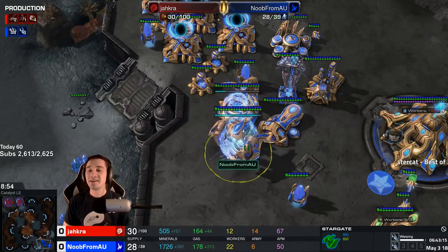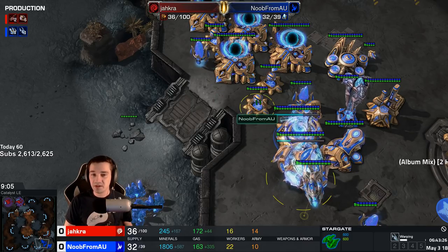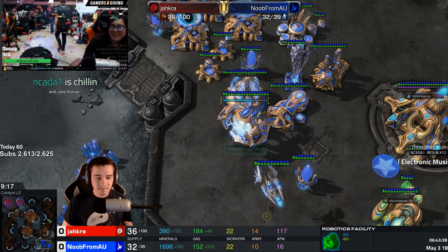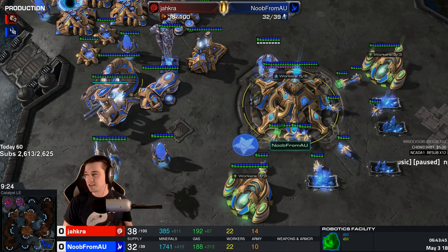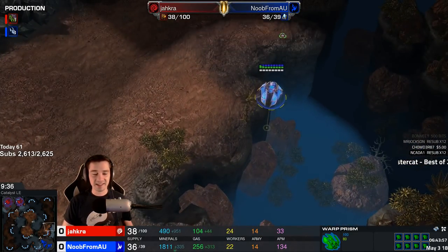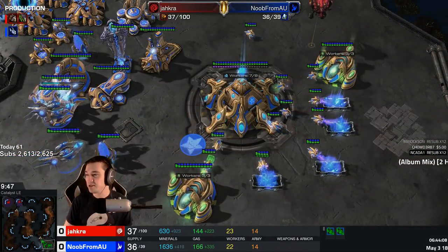Jacra struggling to defend — but what will he have against the chrono-boosted void rays? Noob from AU unfortunately is mining out, and we're not entirely sure he knows how to kill his own buildings. So he may be making a warp prism in order to expand. And one hurry tilda. Is that — I mean... because of course that's what he's doing. Because of course this is what's happening. He will fly by some of the only overlords left on this side of the map, very sneakily. He's microing — he's got 1800 minerals. AU AU — John Madden, John Madden.